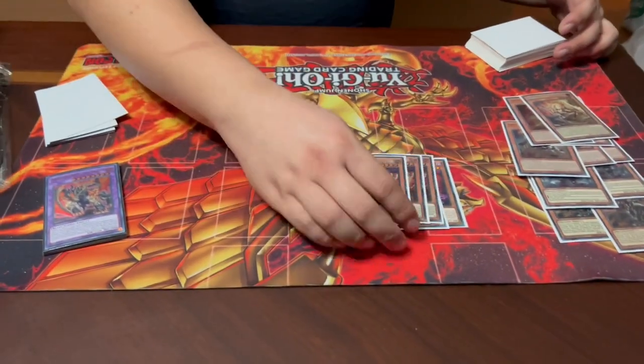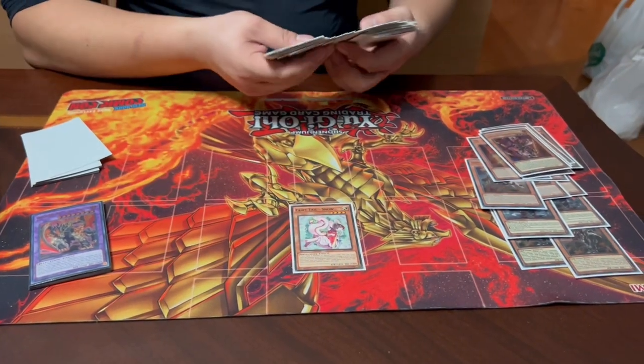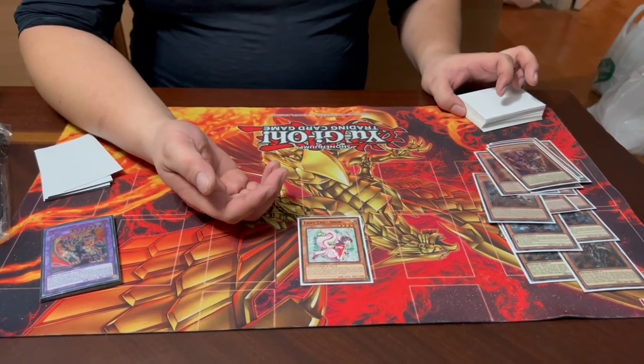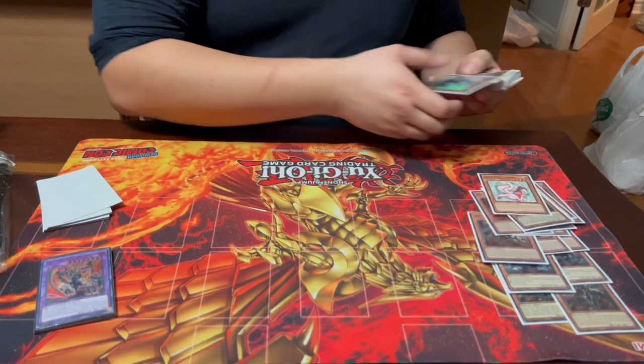We have one Fairy Tale Snow. Because we're playing cards that fuse directly from the deck, you can send Snow, and once you have enough graveyard resources she can summon herself back for additional disruption. If she banishes a Tri-Brigade Mercourier, it searches — decent synergy.